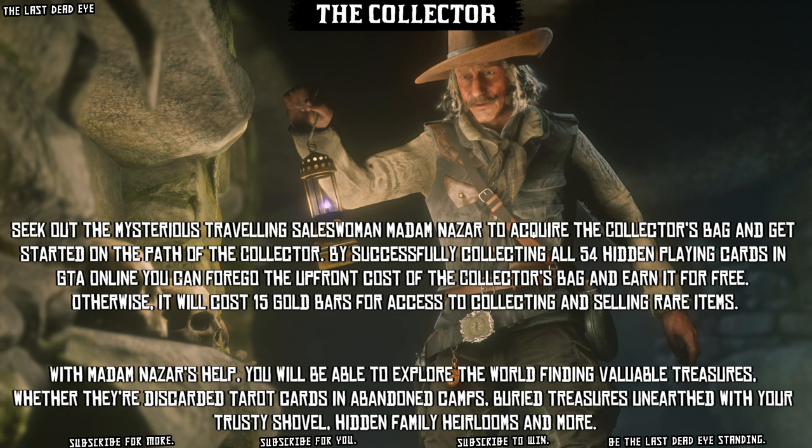Last but not least, we have the Collector. Seek out the mysterious traveling salesman Madame Nazar to acquire the Collector's Bag and get started on the path of the Collector. By successfully collecting all 54 hidden playing cards in GTA Online, you can forgo the upfront cost of the Collector's Bag and earn it for free — otherwise it will cost 15 gold bars. With Madame Nazar's help you will be able to explore the world finding valuable treasures, whether they're discarded tarot cards in abandoned camps, buried treasures unearthed with your trusty shovel, hidden family heirlooms, and more.